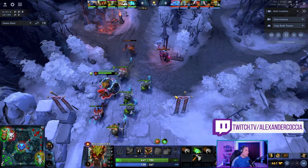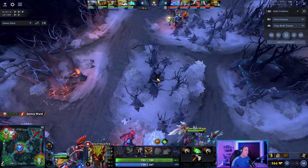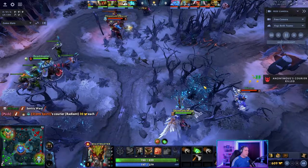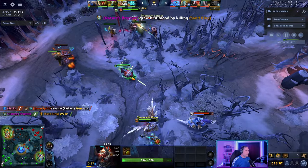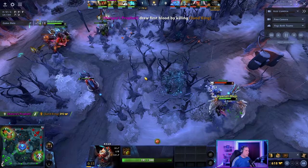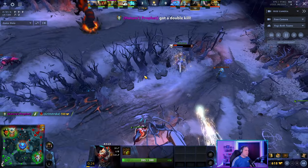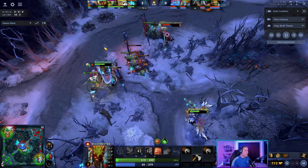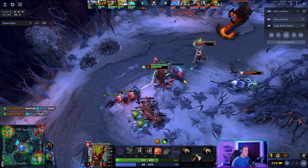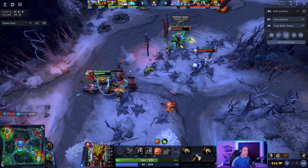In this pro Beastmaster gameplay example, he's defending his boars and not feeding them during the laning stage with a similar item build. He focuses on getting as many last hits as possible, and when he sees a hero is vulnerable, he sends the boar onto the Marci to slow her down and create harass potential while he remains in lane. He then uses both boars simultaneously to secure last hits, particularly on the ranged creep, converting them into hero damage — slowing down the enemy and being a nuisance.